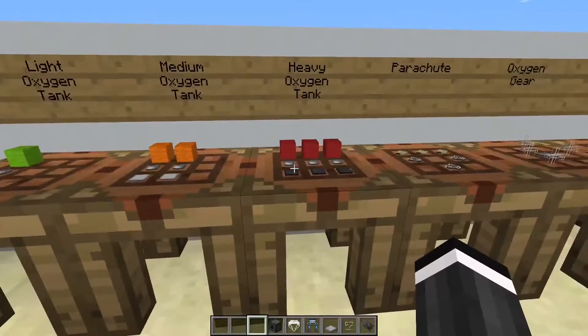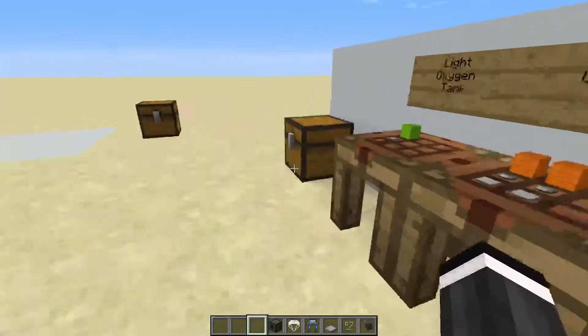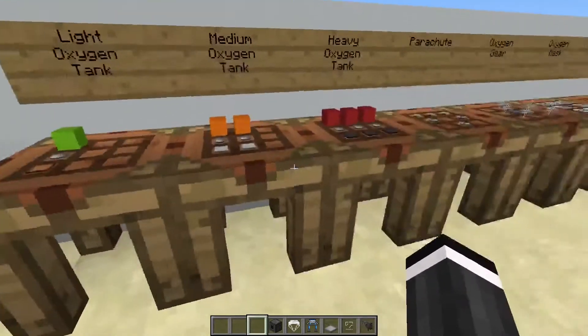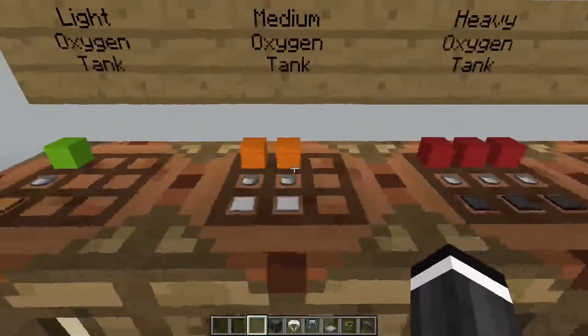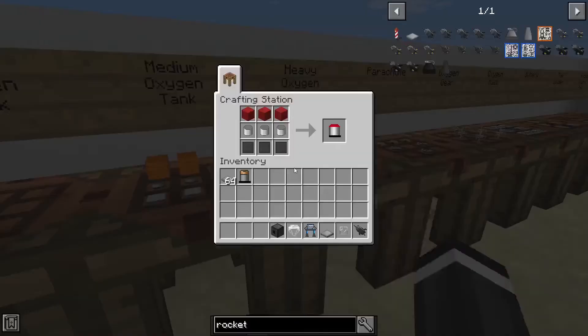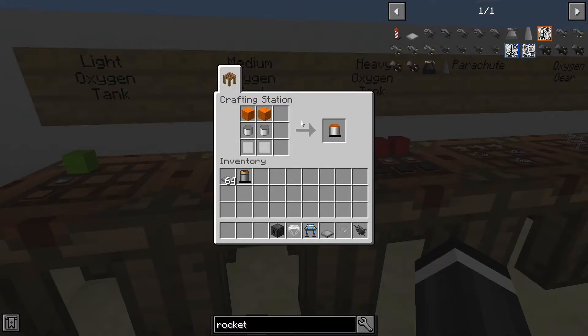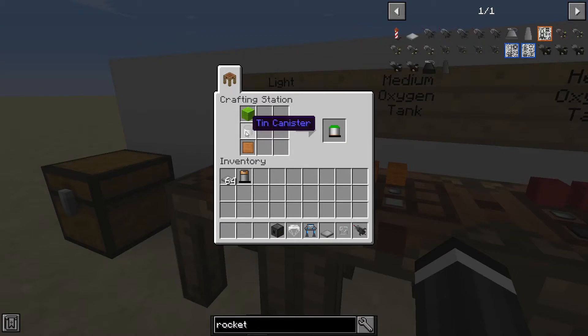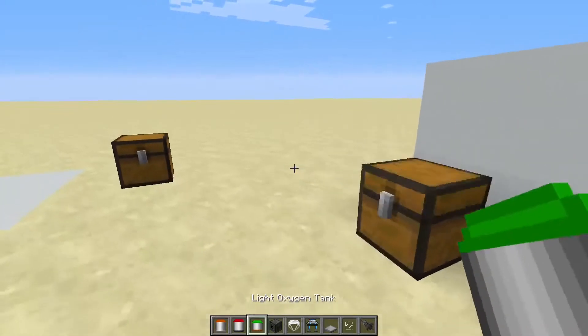You can have two oxygen tanks in your inventory at once in survival mode, and they can be the same type. For a heavy oxygen tank you need three compressed steel, three tin canisters, and three red wool — it has to be that wool. For a medium oxygen tank it's two orange wool, two tin canisters, and two compressed tin. For a light oxygen tank you need one compressed copper, one tin canister, and one lime wool.